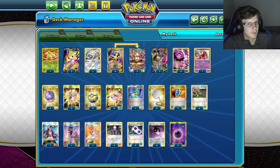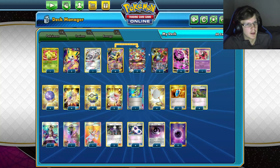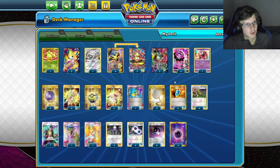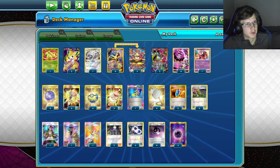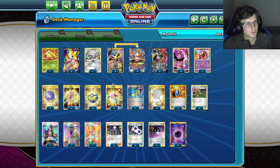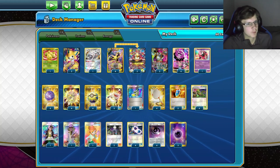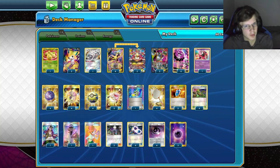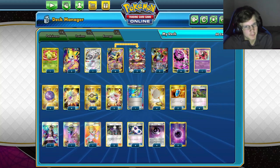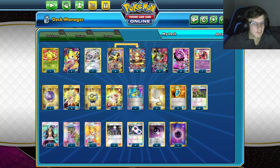We've got Fog Crystal for basic Psychic energy, and Mysterious Treasure for any evolution — we do have to discard a card from hand. Quick Ball searches for basics, so the only way to get Mega Kangaskhan is Quick Ball. We've got a few Rescue Stretchers mainly to reuse Koffings, maybe Alakazams as well if they get knocked out. A few VS Seekers too.